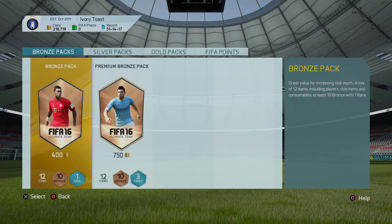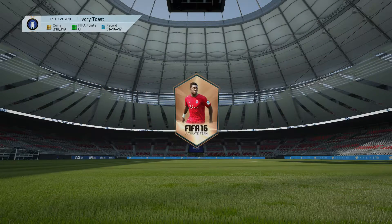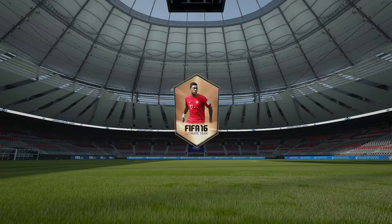You usually get about 400 coins roughly from a game. All you need to do is buy one pack, and if you can sell on two players for 200 coins each, you've made back your money. So anything above that is profit.